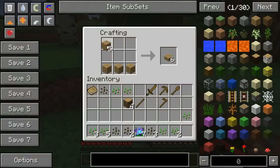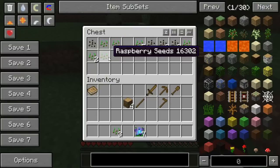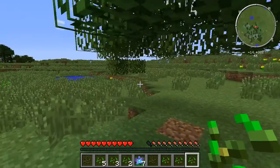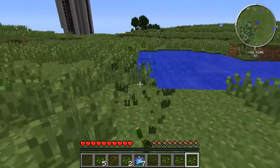There we go. Time to make a chest. What have we got? Let's make good use of these seeds and our time we have here.